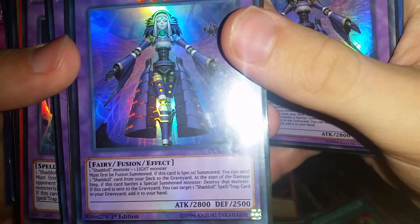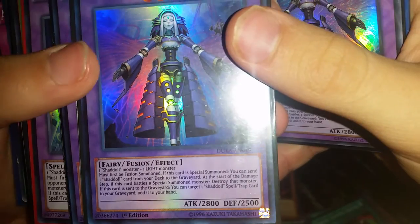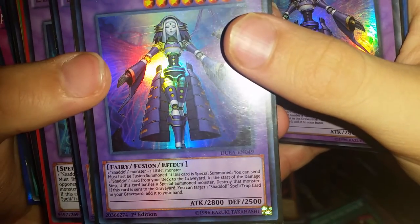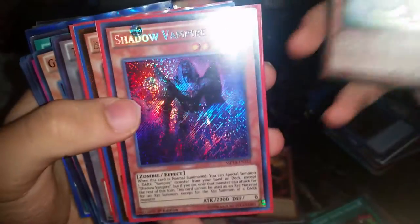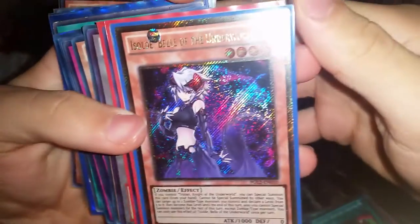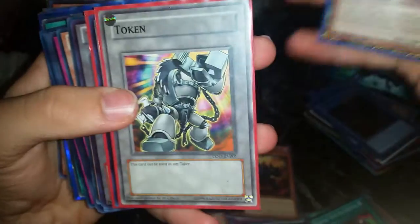Shaddoll Core, Shaddoll's right there. I'm gonna have to set these decks apart — this is amazing. Shaddoll, Shaddoll Shekhinaga, Shaddoll Construct — must be the Fusion. If summoned you can send a Shaddoll monster from your deck to the graveyard; start the damage step of El Shaddoll, destroy that monster. Shaddoll Falco, Wind, Mathematician right here. This person had some really good decks going on. Shaddoll and Vampire — amazing.